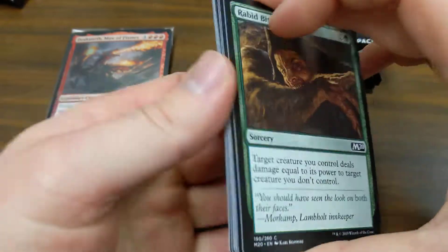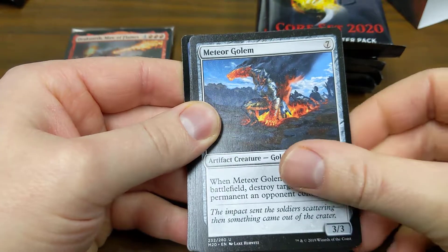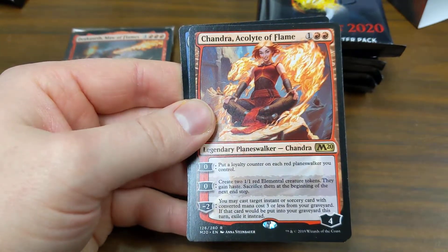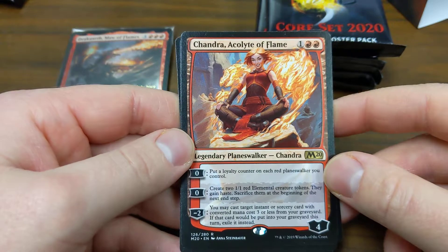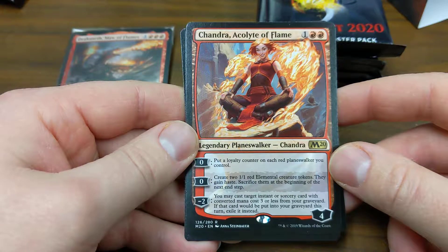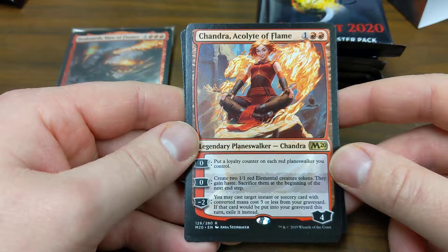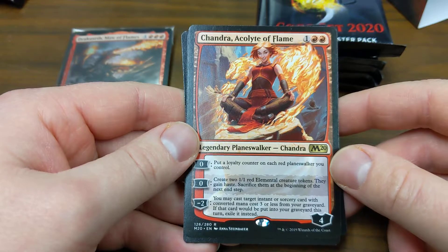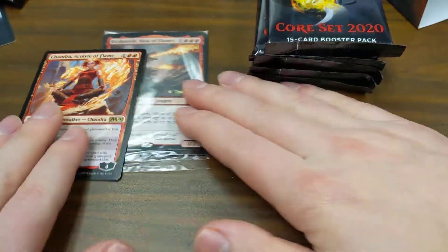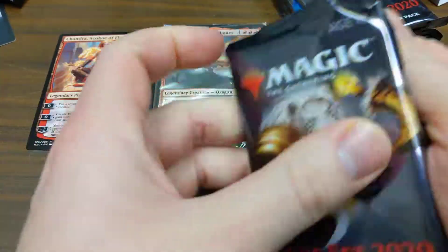I'm going to skip a lot of these commons because there's not much running in the commons in 2020. Here we go — a Meteor Golem, Unchained Berserker, Overcome. Hey, look at that — we pulled a planeswalker! Chandra, Acolyte of Flame: two red and one other. Put a loyalty counter on each red planeswalker you control. Zero: create two 1/1 red elemental creature tokens with haste.